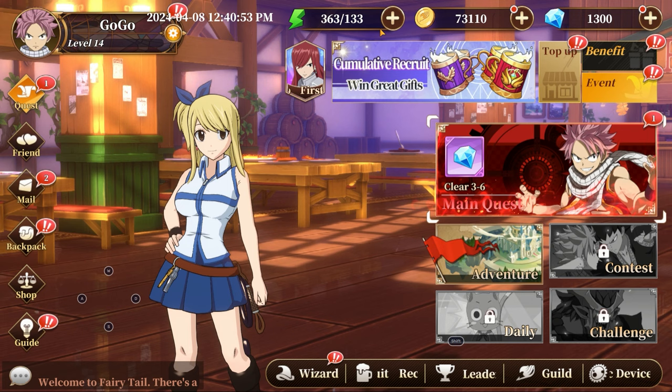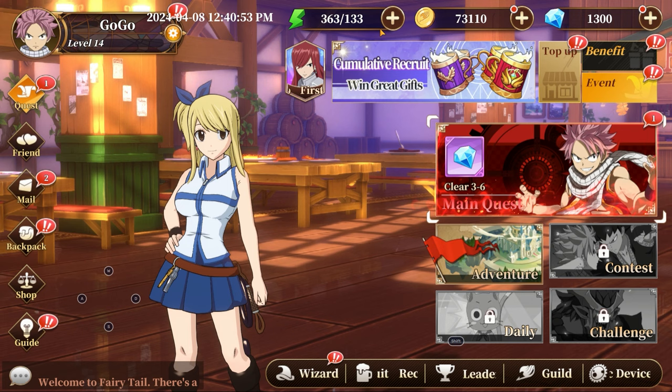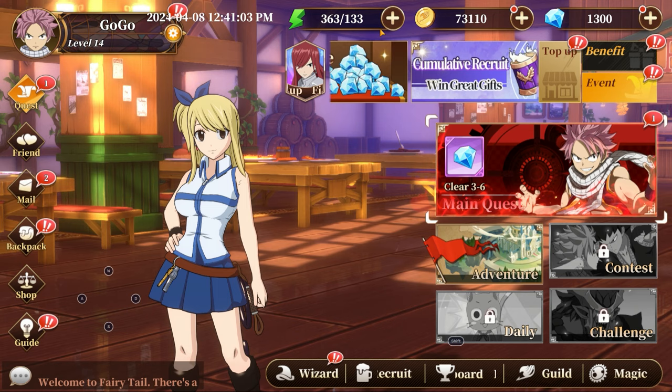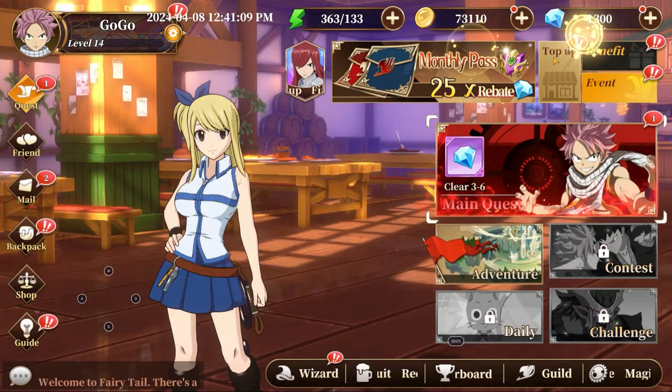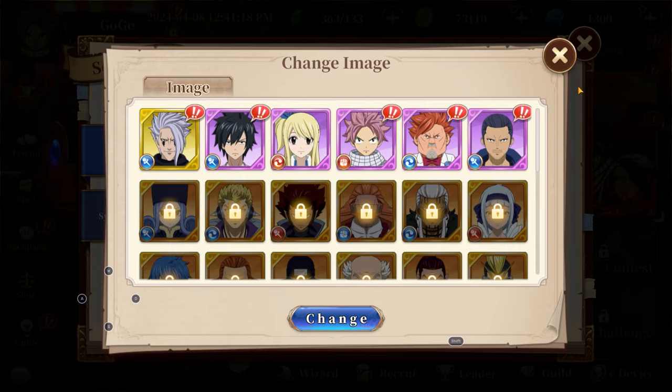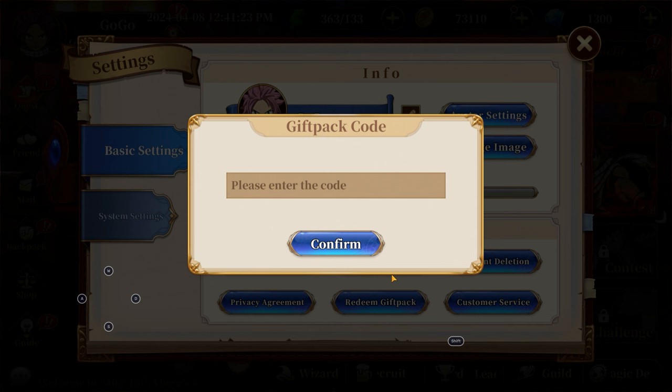Today I thought I'd talk about a few things regarding banners and what to expect from future stuff, and then the gift codes. I'm on my other account here because I've already redeemed it on my main account. First thing: go over to your player icon, go to Redeem Gift Pack — it's called gift pack in this game but it's basically a gift code. It says 'enter the gift pack code,' so I call it a gift code. Let me give you the other two codes that are already out there.